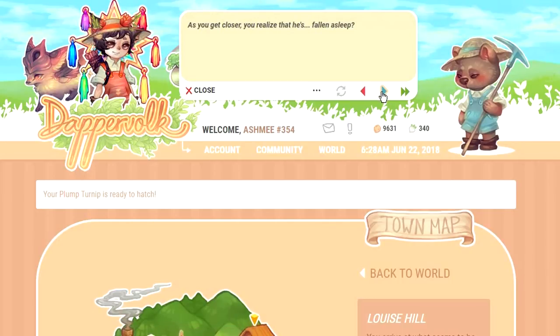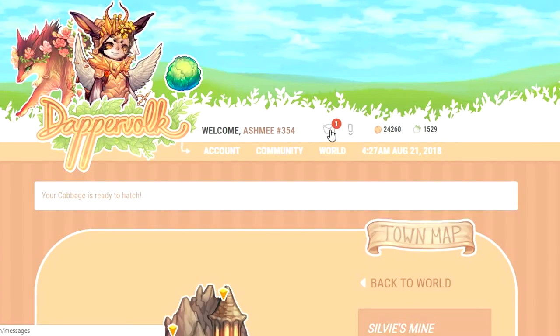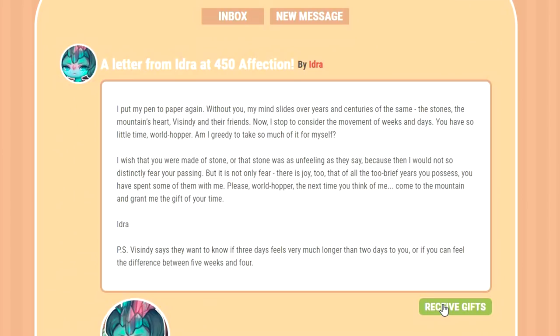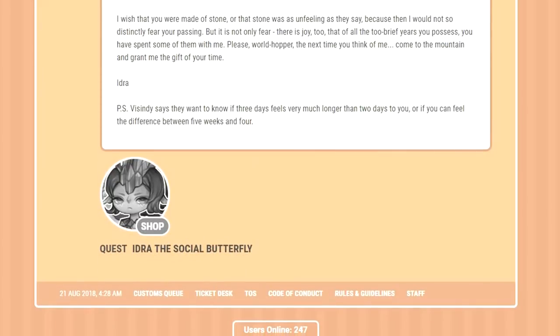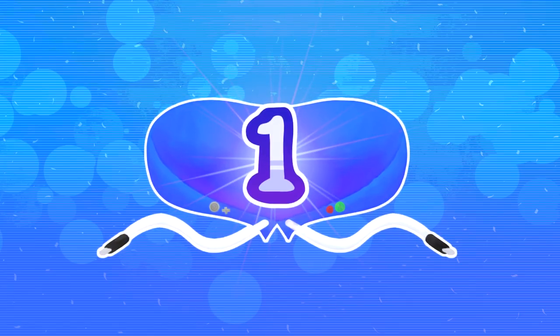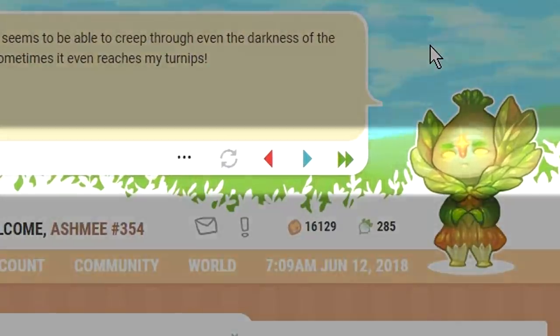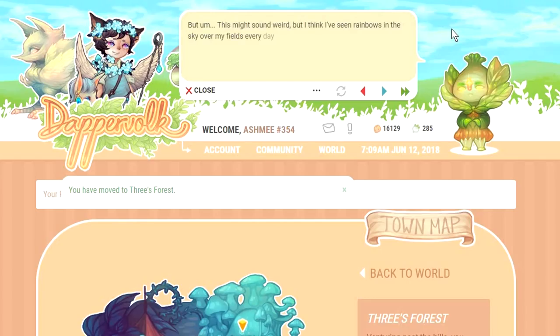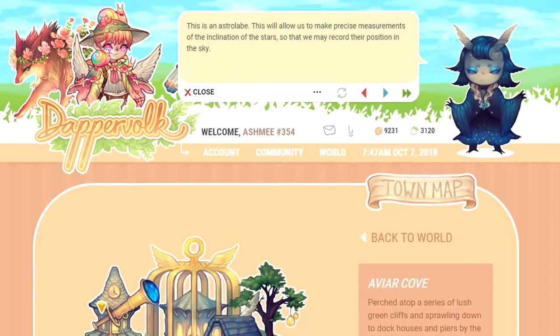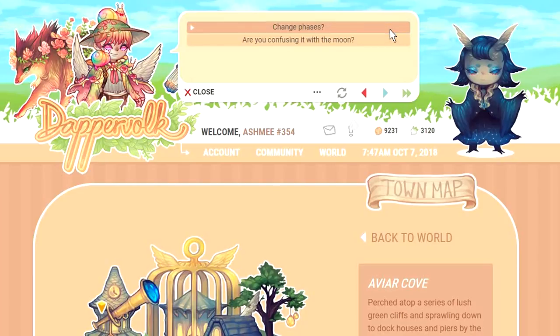Number 2: Affection Milestones with NPCs. When you reach a certain amount of affection with an NPC, you'll receive letters with presents bundled inside as well as unlocked side quests centered around them. They really serve to make befriending NPCs feel like less of a grind and more of a fulfilling process. And I saved the best for last — number 1: keyboard controls for text boxes, alternatively titled 'DapperVolk Spares My Wrist Once Again.' You can now toggle the progression, regression, and fast-forwarding of all story and NPC interaction text with the tap of a key.